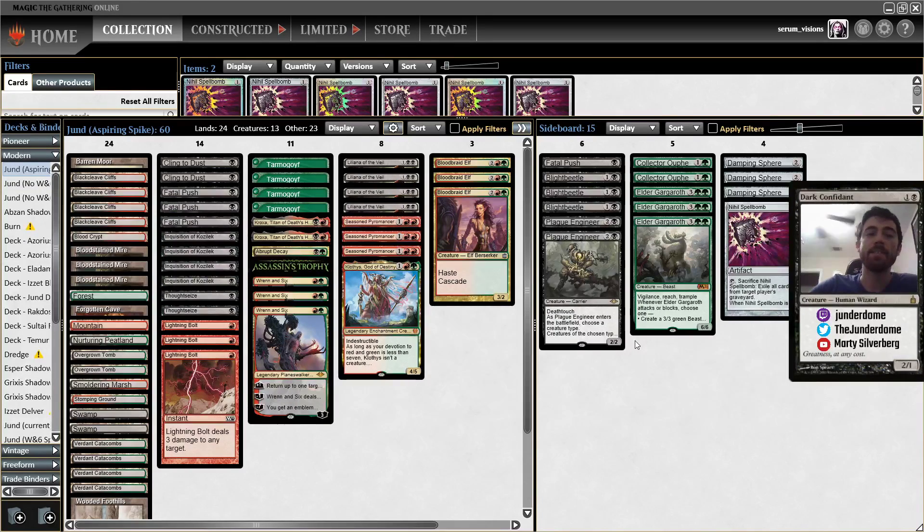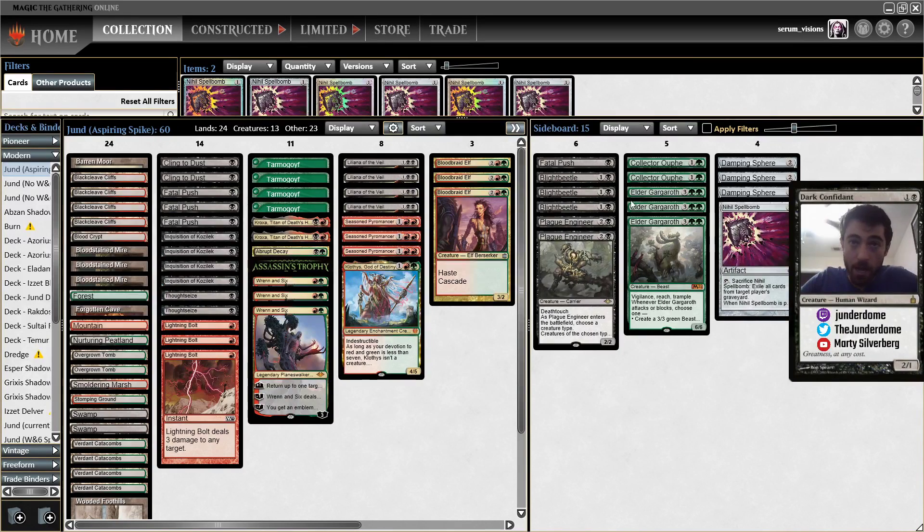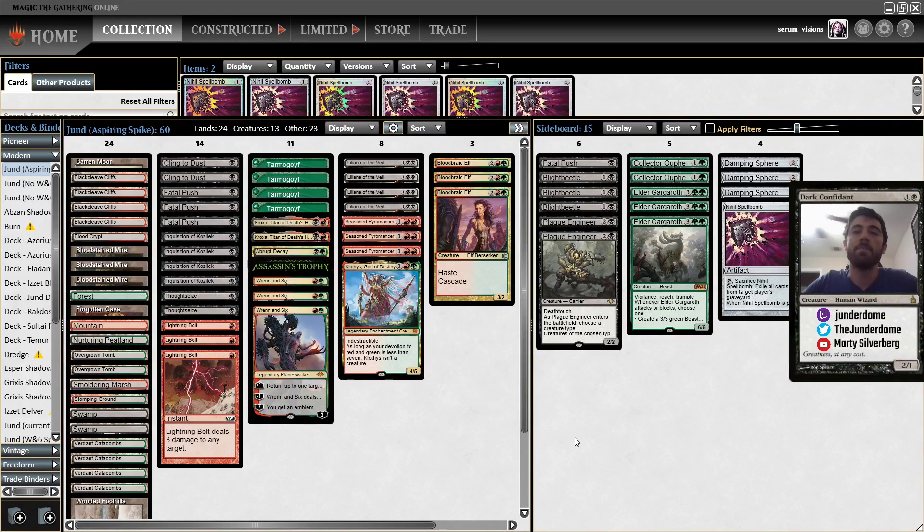My first impressions of this list — Spike had a pretty solid record. I believe he went a combined 11 and 4 over three leagues, which is pretty good. I know two of them were 4-1s and the other was a 3-2. So a pretty solid record with this list. A lot of these cards would not be my first choice, but Spike is another person with a lot of experience, and I always like to try out differing opinions, even if they may not be similar to my own — because who knows, maybe I'm wrong, or maybe Spike's got something going.